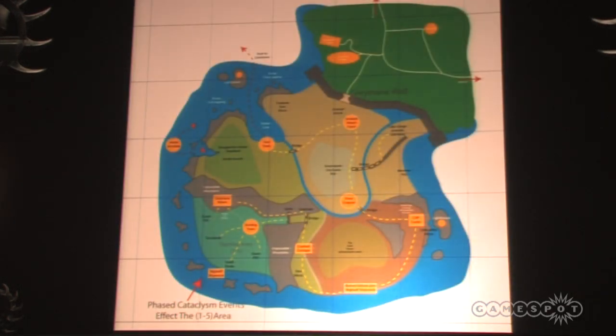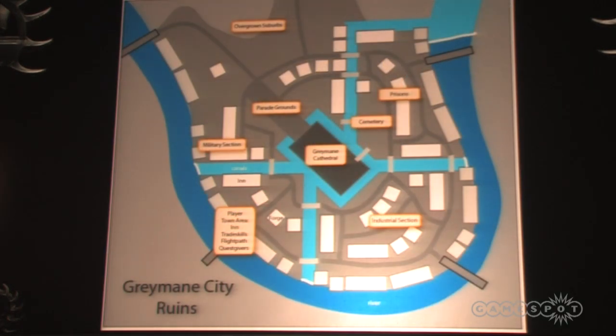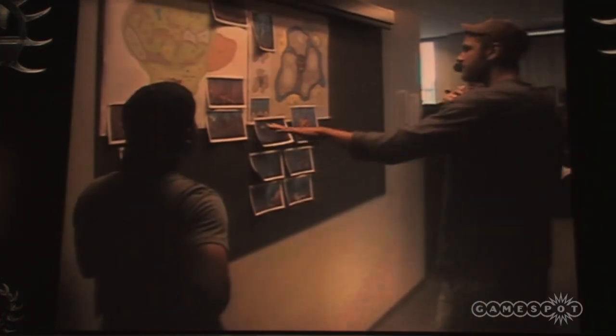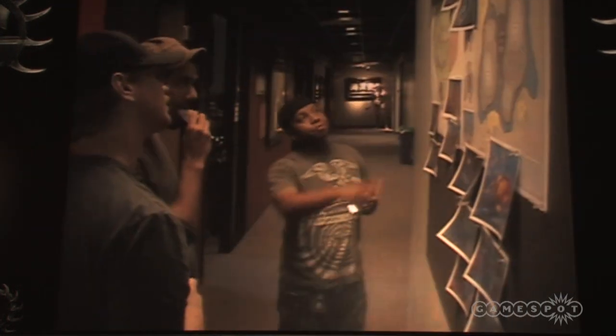Of course not everybody agrees all the time. So once we decide what we want to do, we start to do illustrator maps. We'll start to do basic layouts in our editor just so we can get a feel for the scale, if it looks right from a gamer's perspective, and just try to get an idea for the kind of spaces we're going to have to deal with.